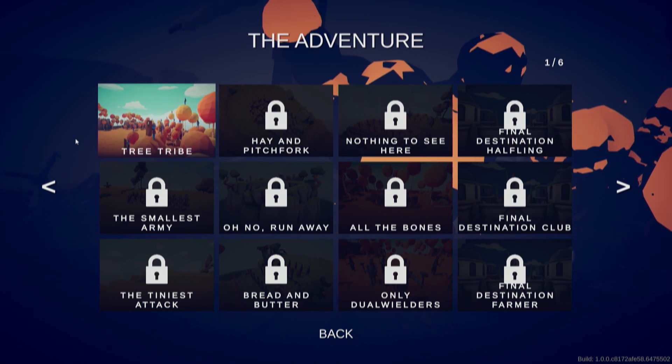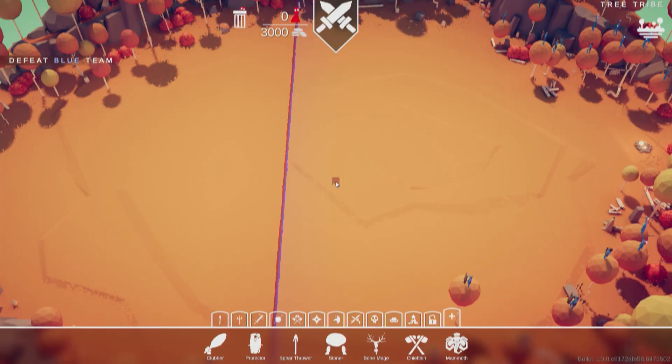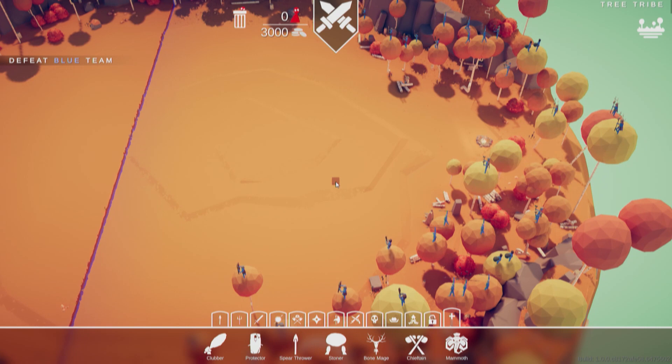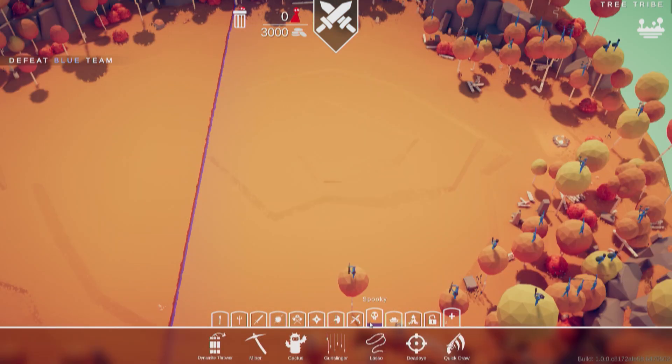Within the adventure, we're starting off with a level called Tree Tribe. If the thumbnail didn't give it away, this level is all about a tribe in trees. It looks like we have access to all of the units. This makes it a little different from all the other playthroughs I've seen, because all the playthroughs I've watched were recorded when it first came out, when there were only tribal, farmer, medieval, ancient, and viking factions — not any of these, because they weren't released yet.